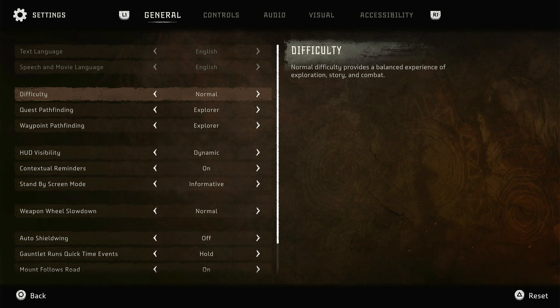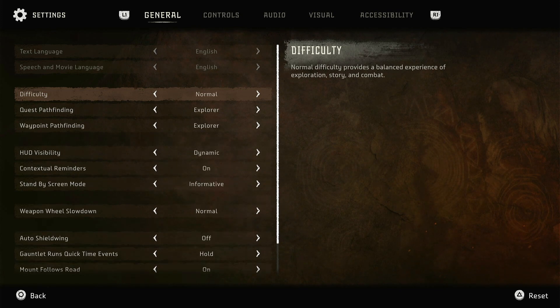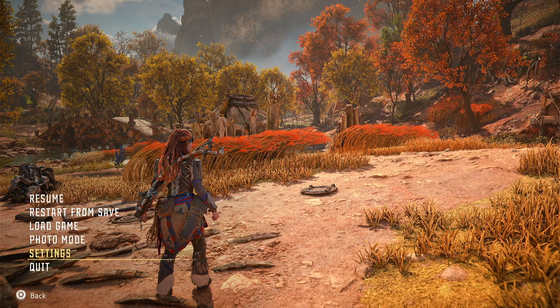So if you find the game too easy and you're on normal, go ahead and try hard or very hard. If the game is too hard for you on normal, switch to easy or story mode so you can just experience the story. That's how you do it, and you can change it whenever you like, so you might as well experiment and see what you enjoy better.